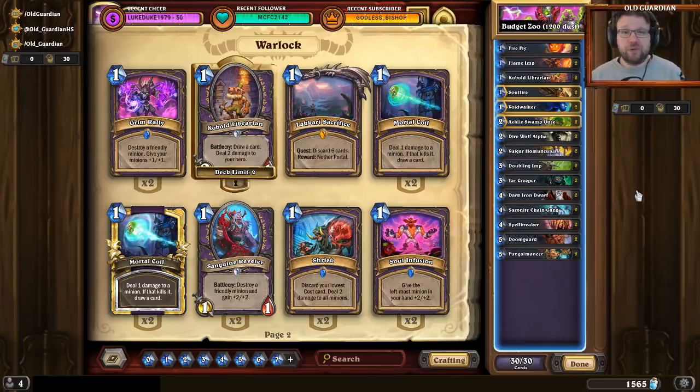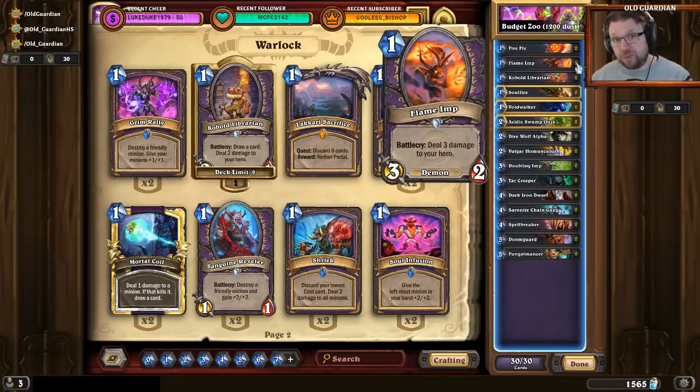I played this deck on the first day of January season and went 8 and 3 with my initial test run — against other people who were in Legend earlier or trying to race to Legend with the best possible decks. So this deck is more than capable of taking you all the way to Legend if you have the patience. When you mulligan with this deck, you're really looking for a curve: 1-drop into 2-drop into 3-drop. If you have the coin, sometimes you want two 1-drops on turn one followed by a 2-drop. Flame Imp is the best 1-drop you have, so always try to find Flame Imp if at all possible.